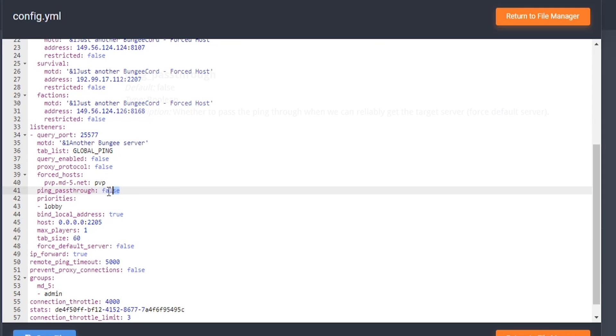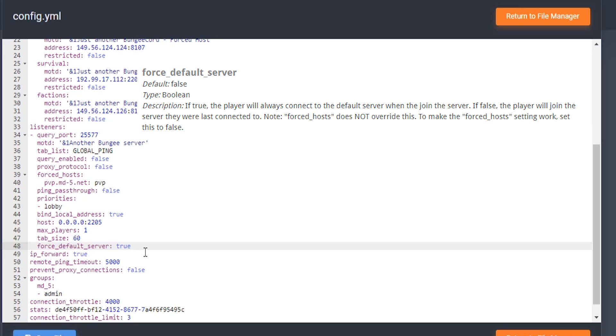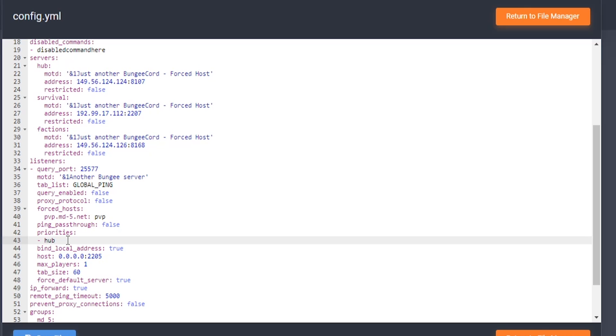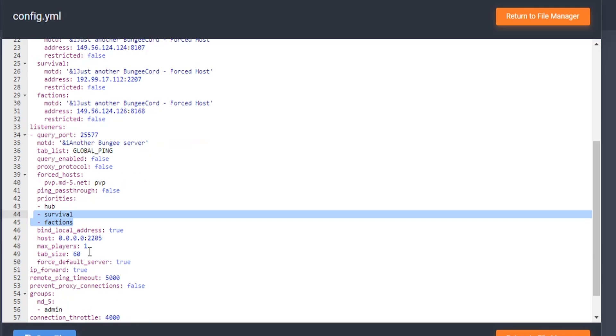A few other things: ping passthrough basically passes the ping through the servers. For force default server, I recommend you set this to true, because force default means that whenever you join the server, you're going to be forced to the default server. We're going to set the priorities to hub as the first priority. For example, if someone was on the faction server and they logged out, when they rejoined they would automatically go to the hub. You can also list different priorities — if the hub is down, send people to survival; if both hub and survival are down, send people to factions.